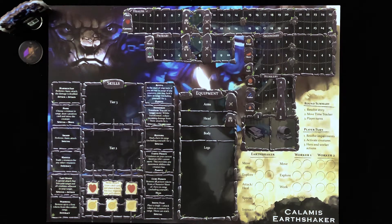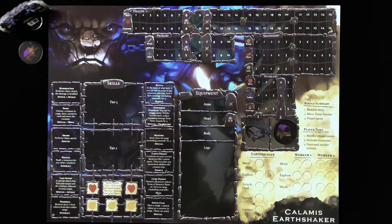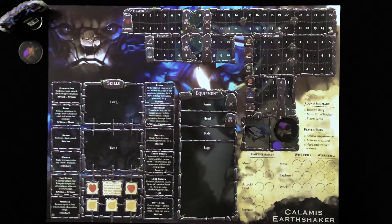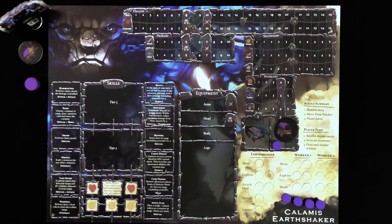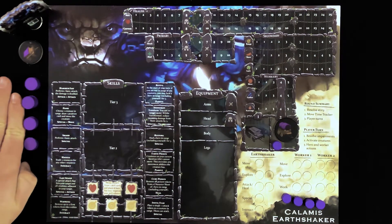Your second worker token will be placed in the space matching the worker's image. You'll also place 1 of your 5 action tokens here with your worker. When you unlock this second worker, you'll earn that 5th action token. For now, you'll only start with 4. Place your remaining 4 action tokens in this area — you'll be using those a lot once the game starts. Your 12 skill tokens can also be placed nearby for easy access, but you won't be using those nearly as much.